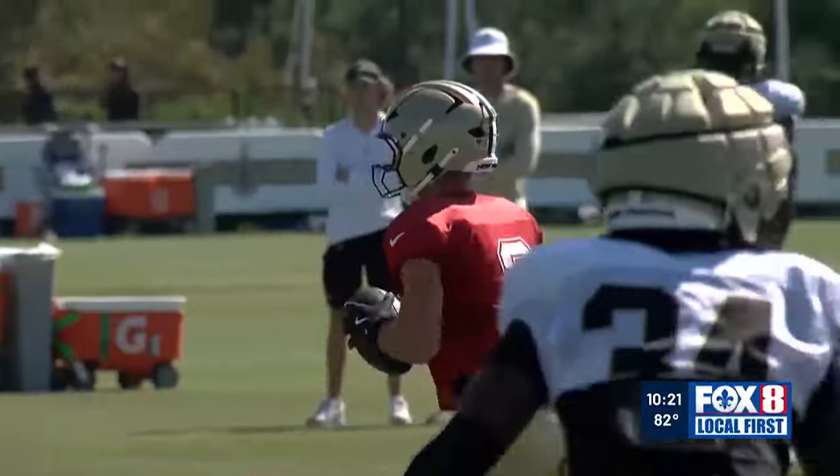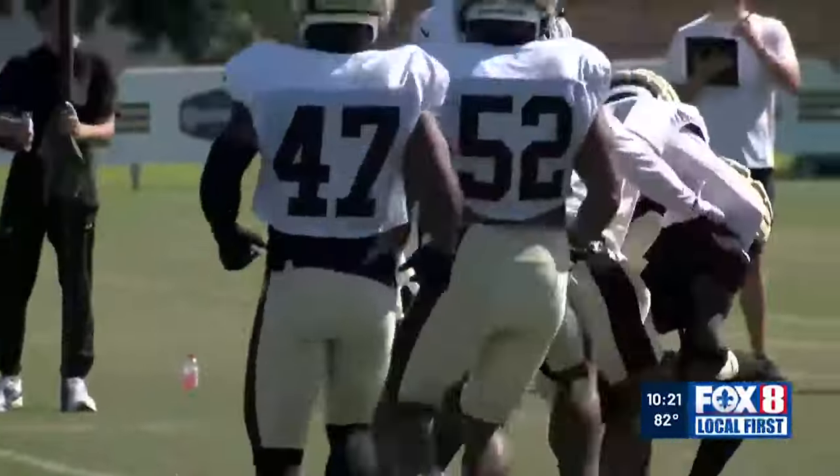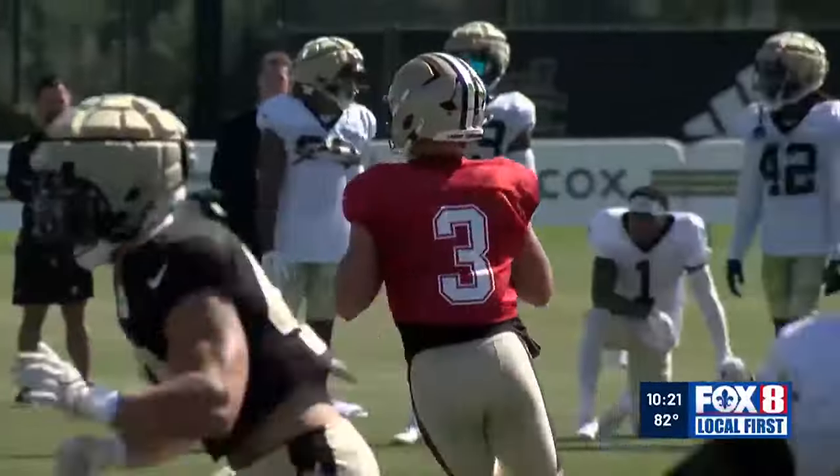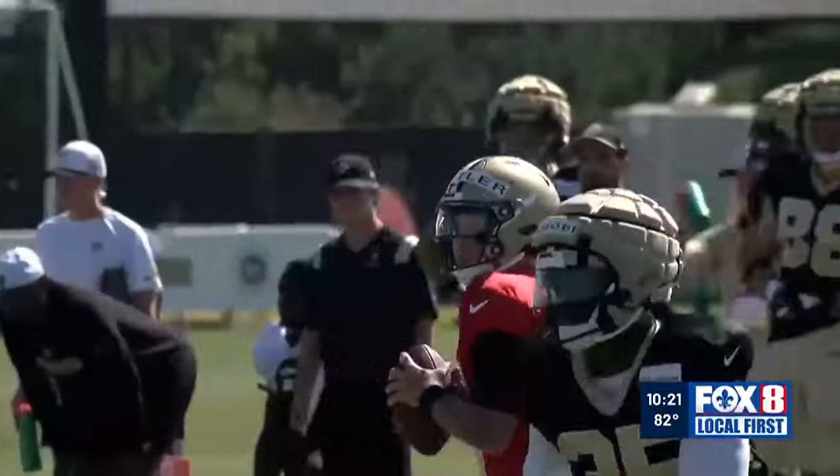Jake Hainer took second team reps today and opened with a touchdown pass to local product Stanley Morgan Jr. Two plays later, he dropped a beauty to Chris Olabe in the back of the end zone.